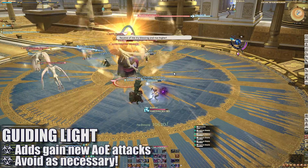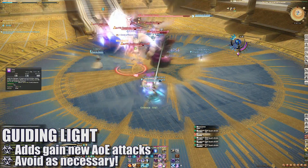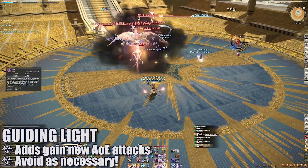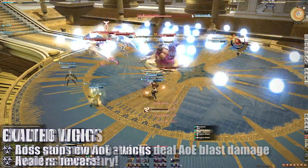For the next round of adds, the boss will cast Guiding Light, buffing them with Fothry's Blessing. This will give the adds the ability to cast more AoE attacks, so be mindful of where you're standing as you burn them down.